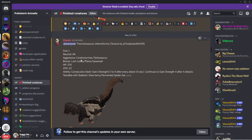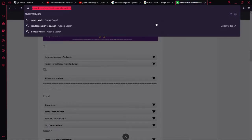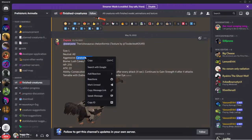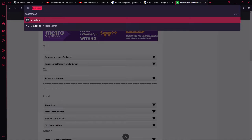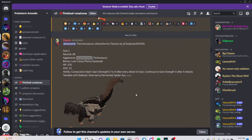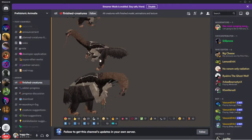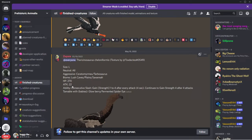If there's a dinosaur: size large, neutral to all, aggressive to... the ants - that makes a lot more sense, so it eats the ants. Aggressive to the ants and Tarbosaurs. Why Tarbosaurs? What about Acro? Biomes lush caves, plains, and savannahs.